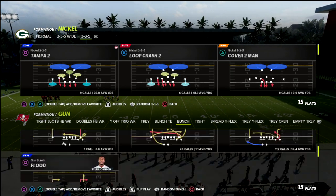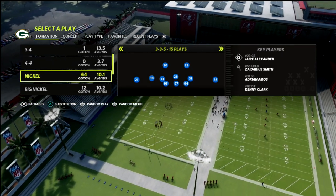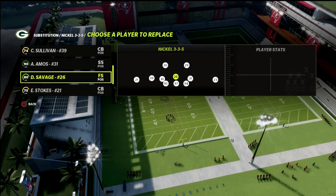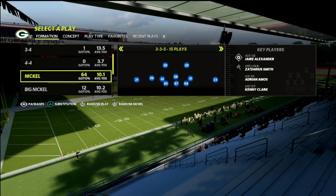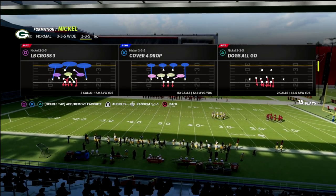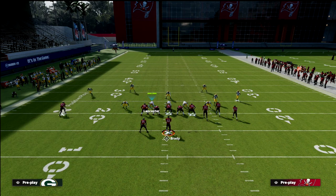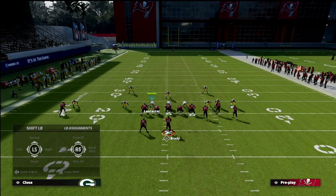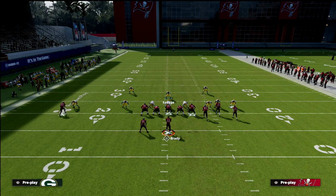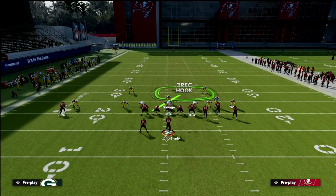Out of the 335 wide, what we want to do is put safeties in at linebacker. Hit the triangle button and sub in safeties right here. The cool part is you don't have to set an audible to run this — it's actually really simple. We're going to audible down to Mike Blitz Zero, press our coverage, put both linebackers in curl flat zones, and put the defensive end on the same side as the running back into a bluff blitz. This should get good sheds in the interior of the defensive line while also providing solid coverage.